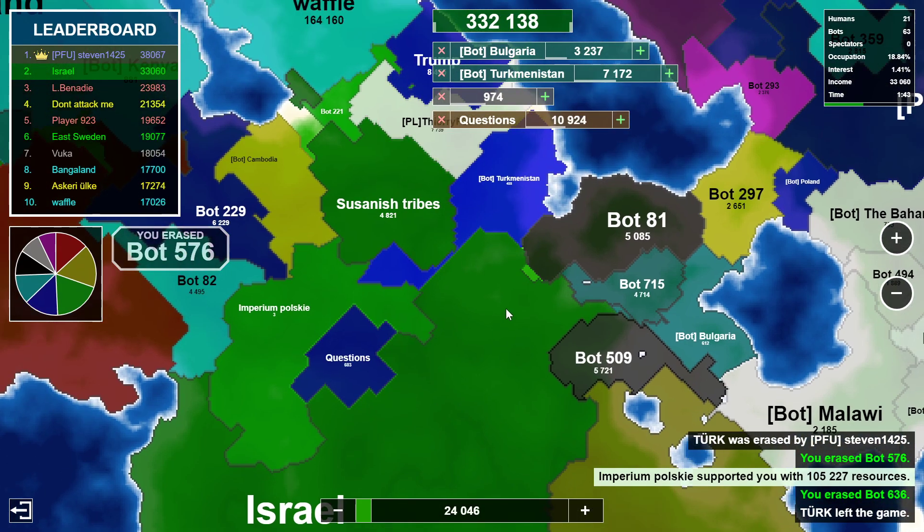I should probably attack this guy and slow him down but I'm going to focus on bots first because that's just free land I don't have to lose a ton of troops for. This guy only has 100,000 troops — I get a lot of land from them cheap compared to going to war with a player. That was huge for us — they were super overextended with no troops left. A great start despite having a player next to me.